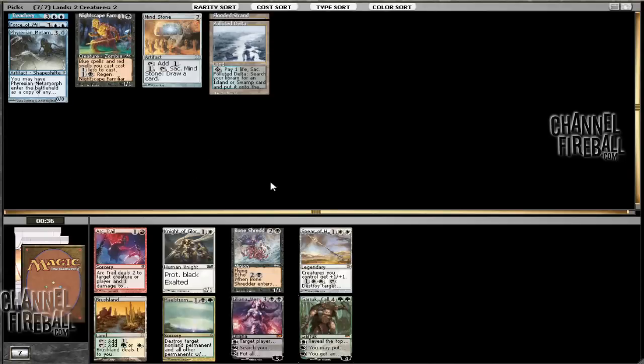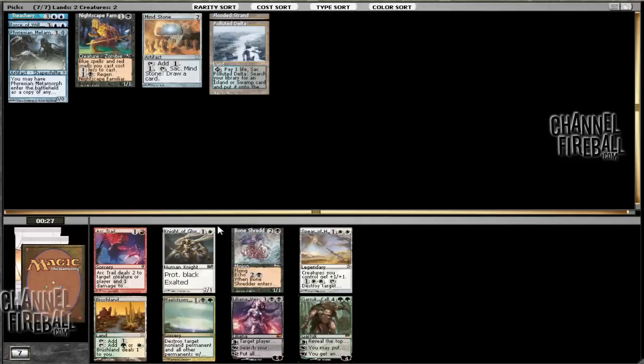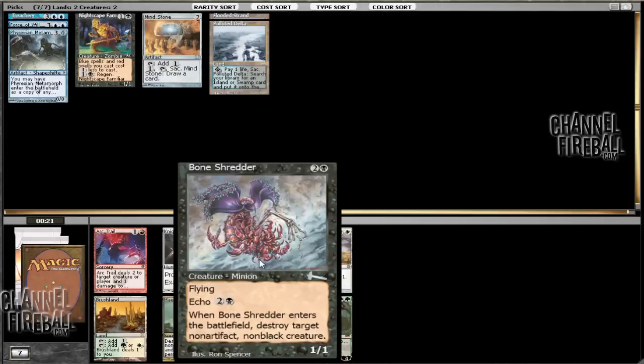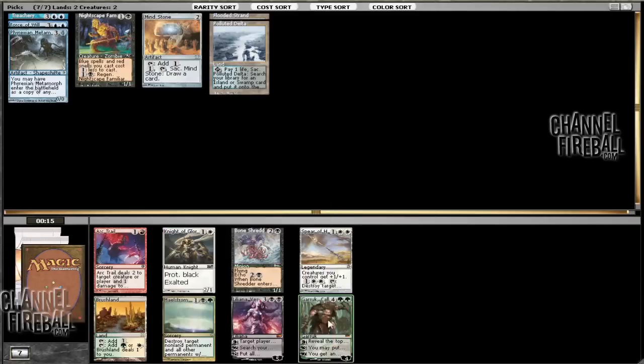It looks like black is more open than white, so I'm going to go ahead and pick one of these black cards. We've got Bone Shredder and Liliana Vess. Liliana Vess is a little on the slow side, to say the least. Bone Shredder is okay, but I generally like having more powerful cards, so I'm going to go with Liliana. Bone Shredder is fine — there's just a lot of cards that overlap with it.